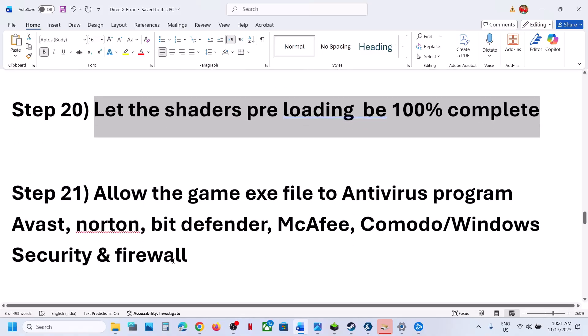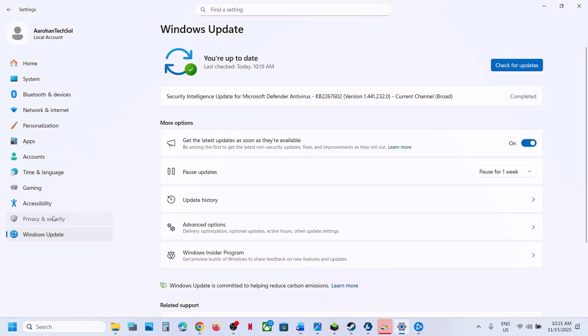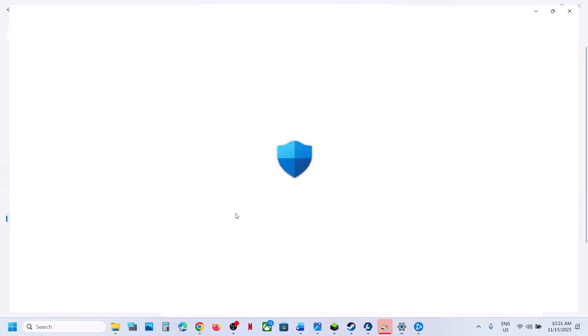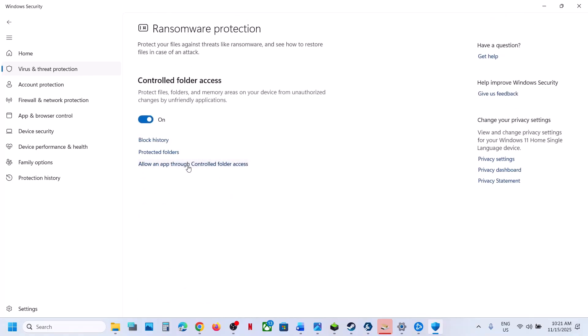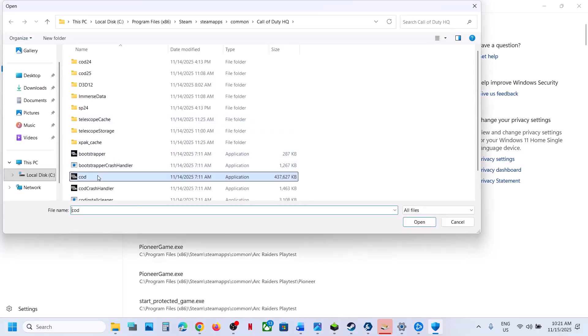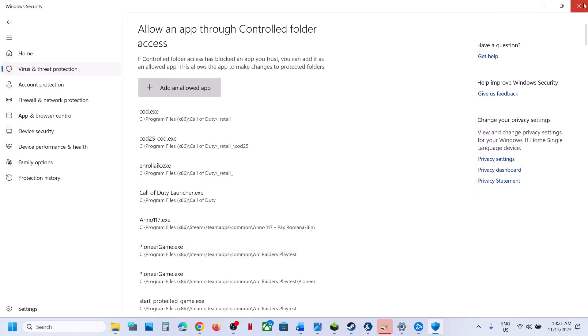Allow the game exe file in your antivirus program. If you are using Windows Security, go to Privacy and Security, Windows Security, Virus and Threat Protection, scroll down, and click Manage Ransomware Protection. Click Allow an App Through Controlled Folder Access, click Yes to allow, then Add an Allowed App, Browse All Apps, go to the game installation folder, select the game exe file, click Open, and then launch the game.